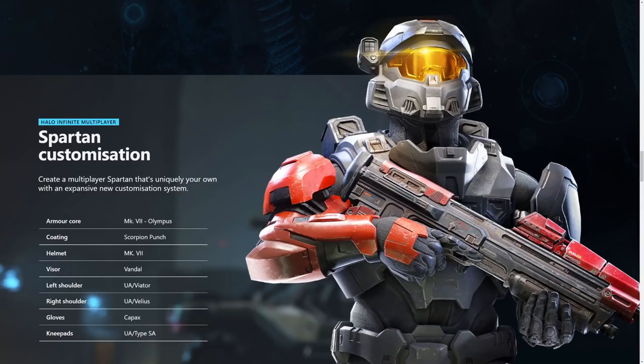The Halo Infinite webpage does a great job showcasing what armor cores actually are, as they were confirmed within the multiplayer overview from 343. The first armor core shown is the Mark VI Olympus. If you switch over to another armor set, you can check out the coating, helmet visors, left shoulder, right shoulder, gloves, and knee pads — all of that is customizable.